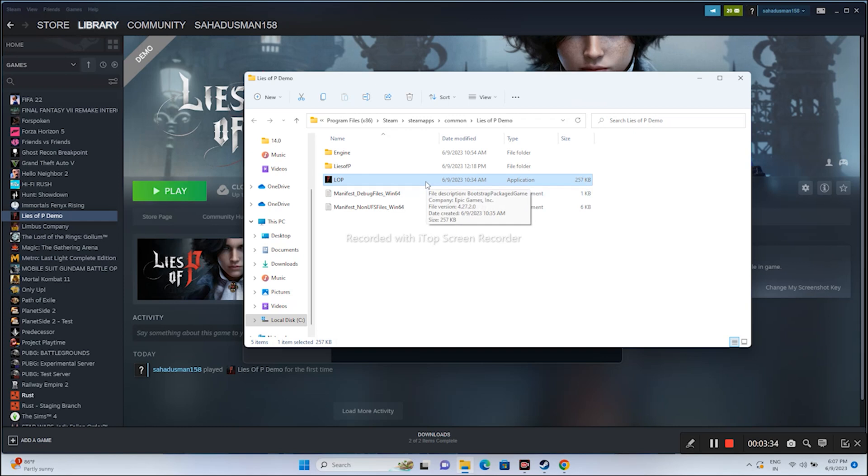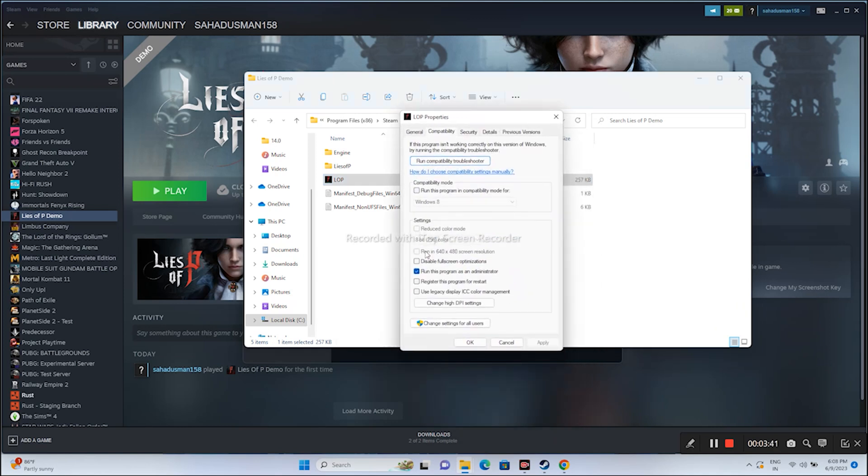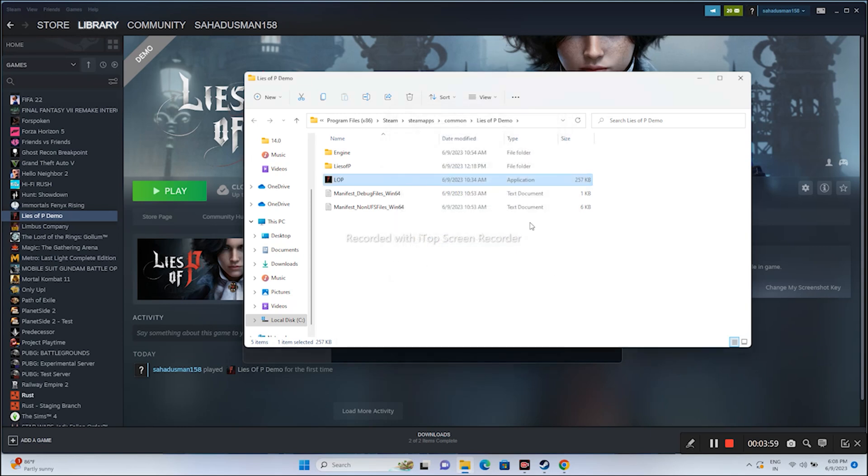An additional parallel step is to run the game in compatibility mode. Right click, go to Show More Options, go to Properties, go to Compatibility. Click Run this program in compatibility mode and try Windows 7 first — go for Apply and OK. If that doesn't work, try Windows 8. Go for Apply and OK and try launching the game. You can try both running as administrator and compatibility mode.